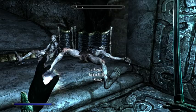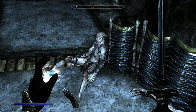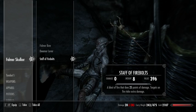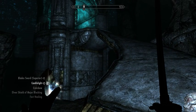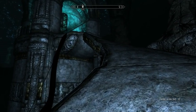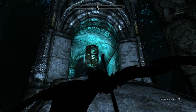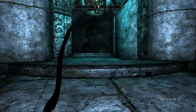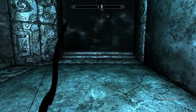Here are two Falmer — there might be more up there. The reason that they have that chitin material is that the Falmer, presumably after the Dwemer already left, were still down here and they managed to tame these creatures.